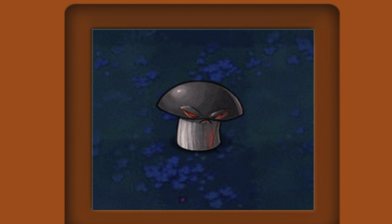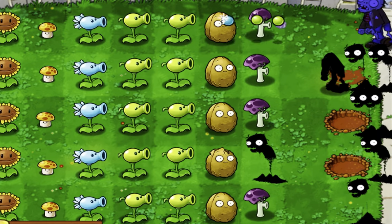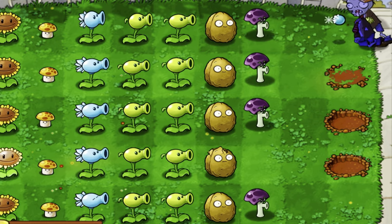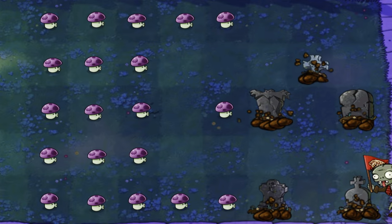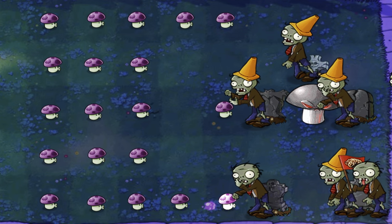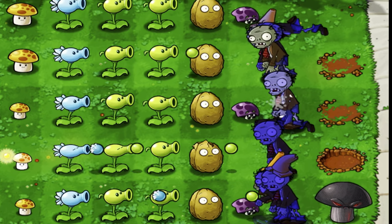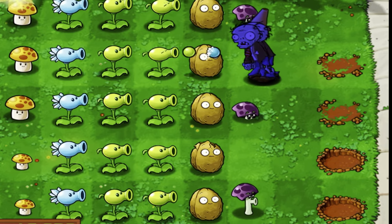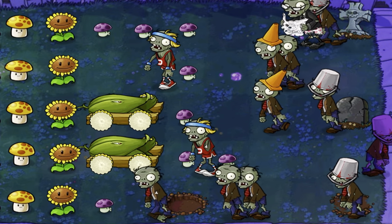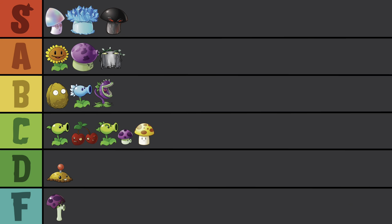Doom Shroom! You can't not announce Doom Shroom when you get to him. Not only is he crazy powerful, not only is he crazy fun to use, not only does he leave a crazy little crater when you're done with him, but he looks crazy freaking awesome too. Everyone loves a goth — you just can't beat him. It does help that this guy takes out huge groups of zombies and only leaves a crater behind. If you want to look like an insane person, just make this guy your only line of defense. Another S-tier.